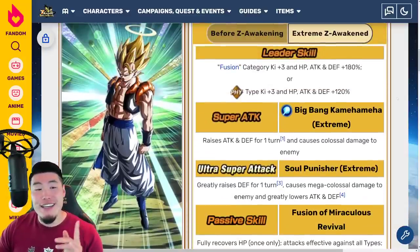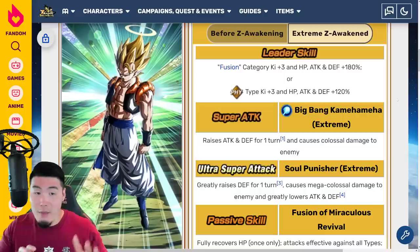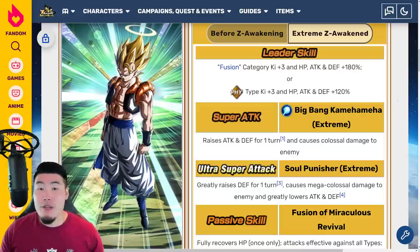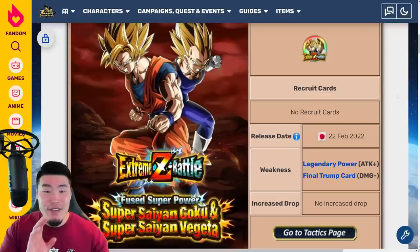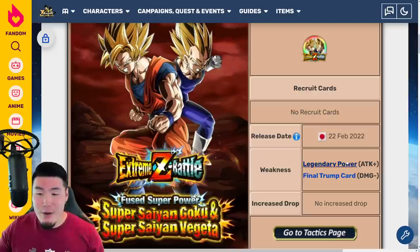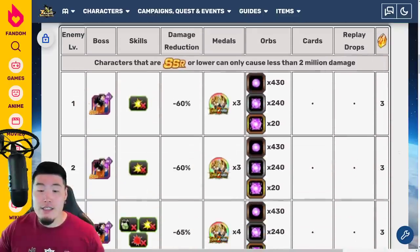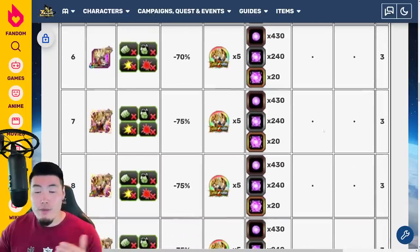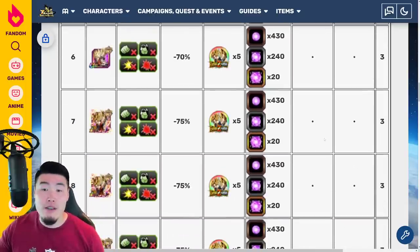Absolute monster. I would talk more about him, but we have more stuff to get to — I don't want this video to be too long. Moving on to the Vegito Extreme Z Battle. Weakness is the Legendary Power Link, and also Final Trump Card is the category. Just like the other Extreme Z Battle event, 10 stages to get the Stones, the Extreme Z Awakening Medals, INT Orbs, and some INT Grand Kais.